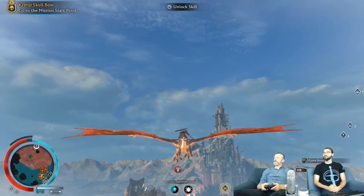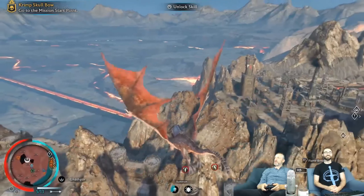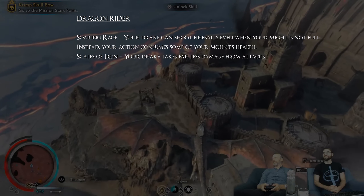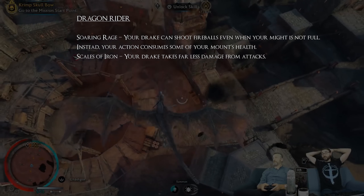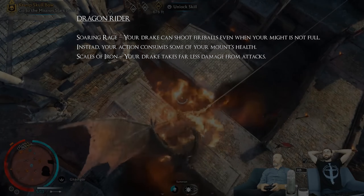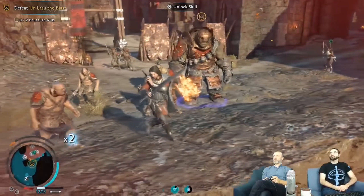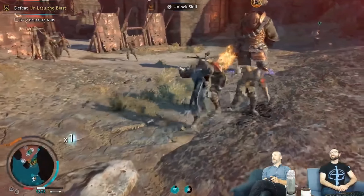The last ability in the mounted skill tree is Dragon Raider, which allows you to dominate and ride a broken Drake. Similarly to breaking Karagors and Grogs, you first have to damage the Drake a little bit. The two upgrades are Soaring Rage — your Drake can shoot fireballs even when your might is not full, consuming some of your mount's health instead — and Scales of Iron, which makes your Drake take far less damage from attacks.